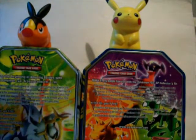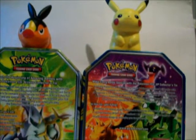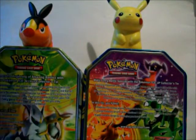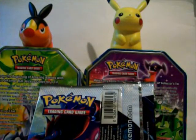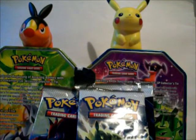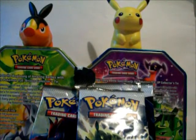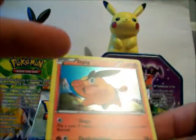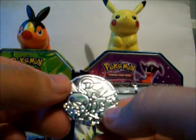I'm opening it over here just because I don't want the camera to fall. And here's the Tepig promo - Black and White 07. If you want to trade for this, PM me because I've already got one. And the coin - all the starter coins: Snivy, Oshawott, and Tepig.